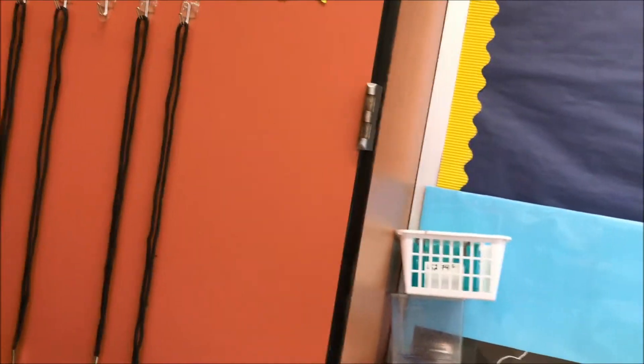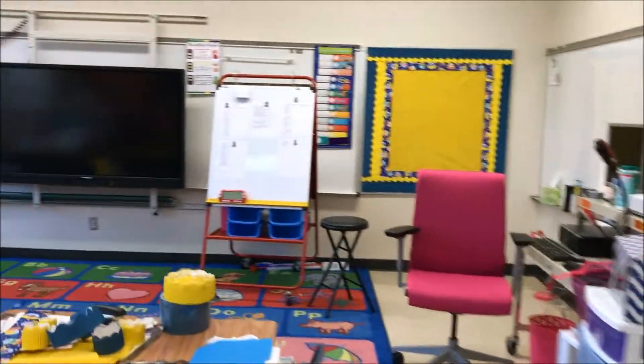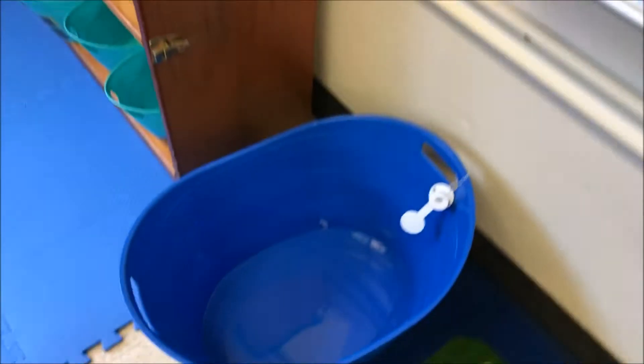That was going to be my word wall but I think I'm going to put my 'out of this world' student work up there. On my board I have my environmental checklist. I'm going to put an interactive word wall down here because it needs to be low enough so students can touch it and interact with it. This bucket is going to be moved over a little bit — it's going to hold my little reading buddies.